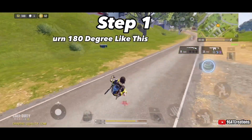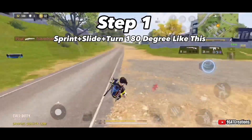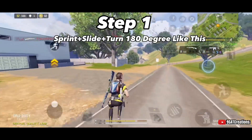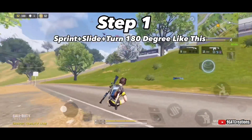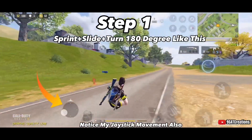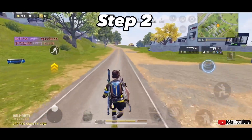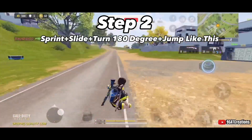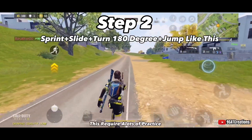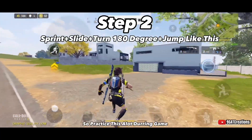Step one: sprint, plus slide, plus turn 180 degrees — like this. Remember, this requires practice. Notice my joystick movement as well. Step two: sprint, plus slide, plus turn 180 degrees, plus jump — like this. This requires a lot of practice, so practice this a lot during game.